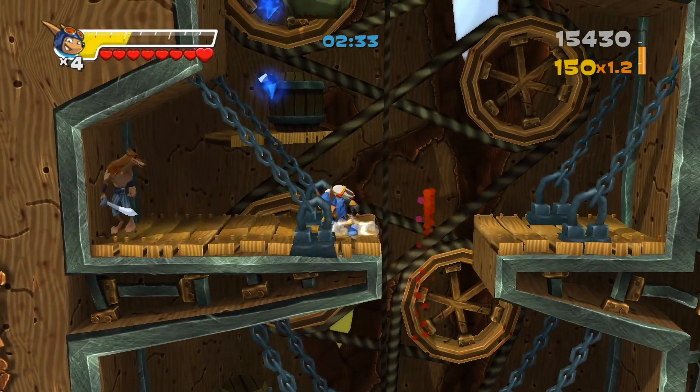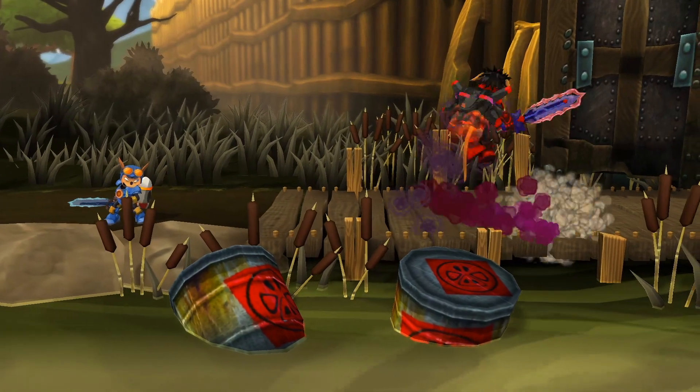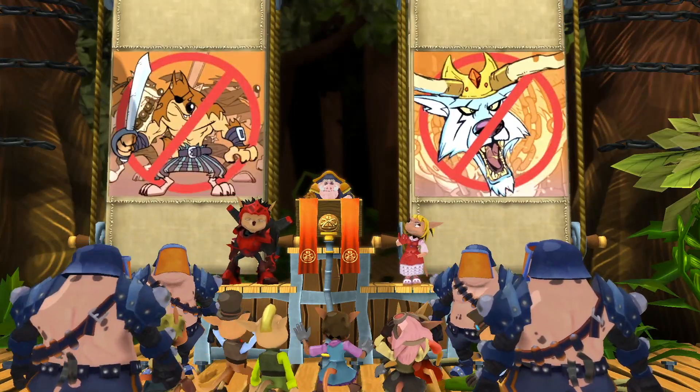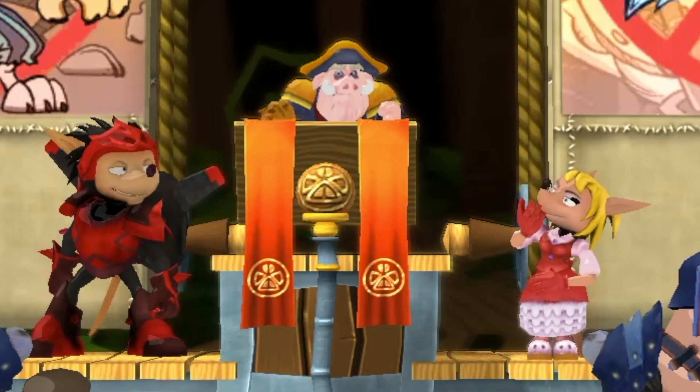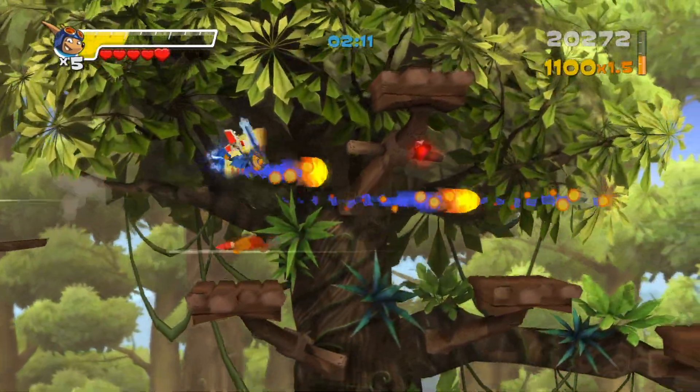You get points from collecting gems as well as killing enemies. Combo either or both to get a multiplier that increases your score. I'm fine with the game having a higher priority on the score, but getting to the first boss battle, I still didn't know what his name was, what my name was, where I was, or what was even going on. This is one area where Rocket Knight completely fails — the lack of storytelling. What we instead have are some 10-second cutscenes that have no dialogue and explain nothing. They suck. It's clear the developers want the focus to be more on score, but then how am I supposed to give a shit about the story? The storytelling just feels incredibly lazy, like a last-minute afterthought.